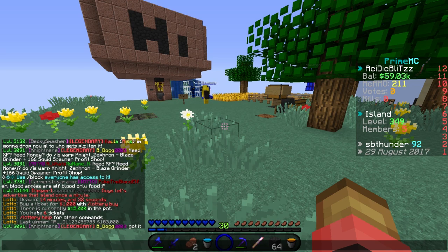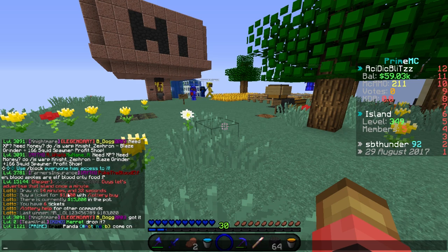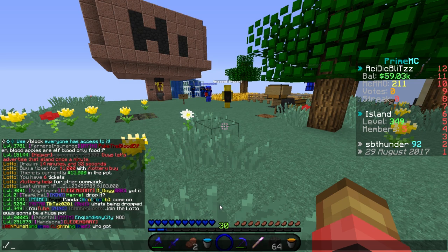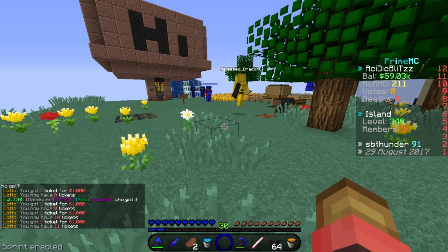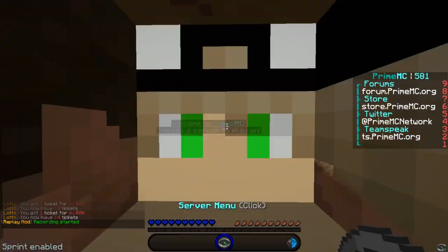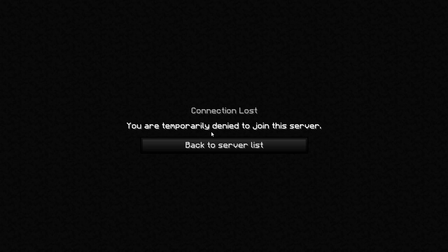Should I tell people to join? I mean, maybe. Currently there's only 15,000 in the pot. The more the merrier. It costs 1,000 to join with lotto buy. I've got six tickets, so I guess I'm just going to buy a ton. How do you buy it? Just do slash lotto buy. I'm just going to buy a ton. You just do it again, repeat the command. I just got kicked from the server. Why would you do this? I'm joining back. No spammerino. I can't join back.